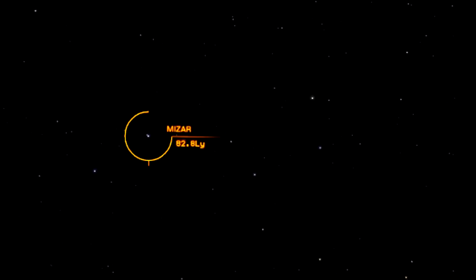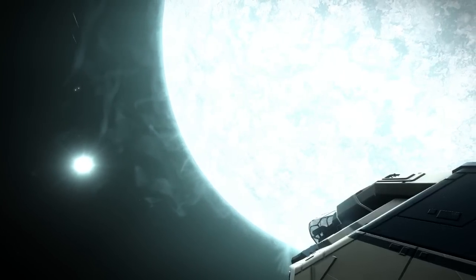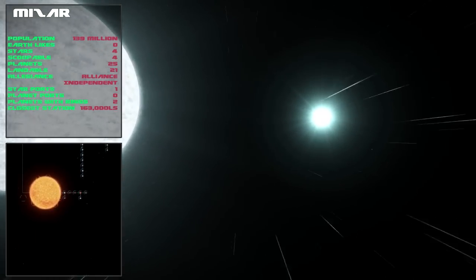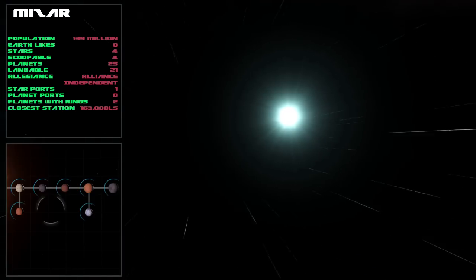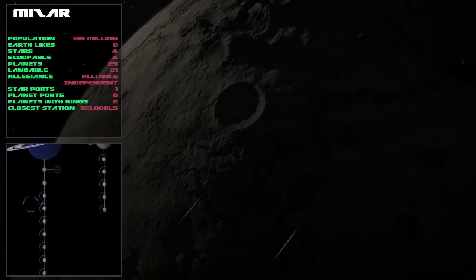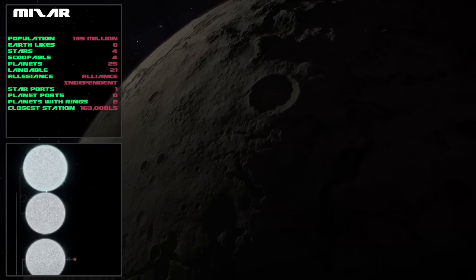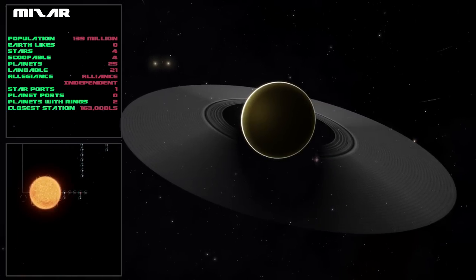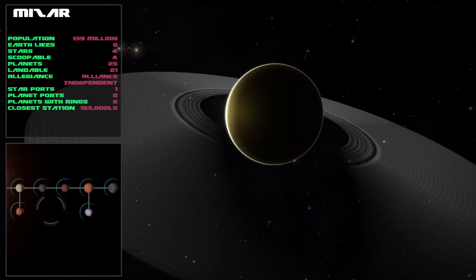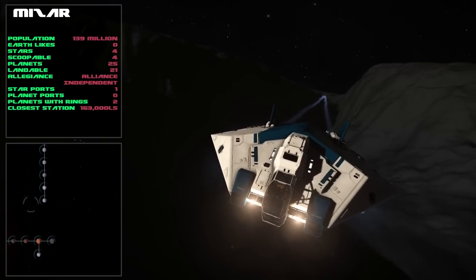Onto our next system which is Mesur. In real life Mesur is actually a quadruple system and in Elite it also is a quadruple system with three S-class stars and an M-class, all scoopable. The population of the entire system is 139 million, which is about the same as Russia. Out of the 25 planets, 21 are landable which is pretty good. Unfortunately there are no planet ports and there's only one star port, but it's 163,000 light seconds away from the arrival point - other than that it's a pretty system to explore.